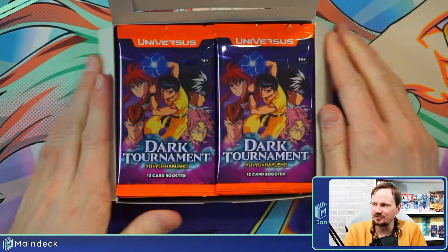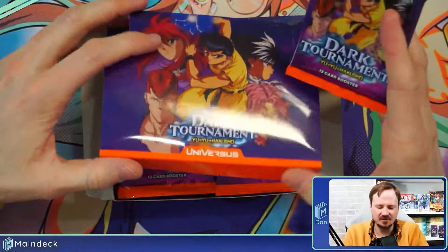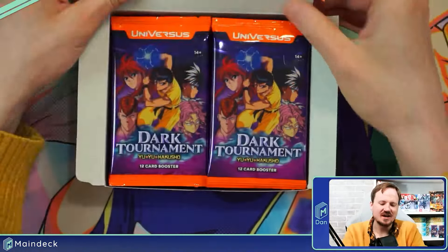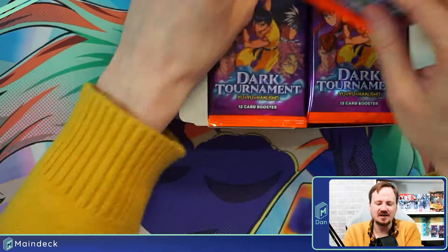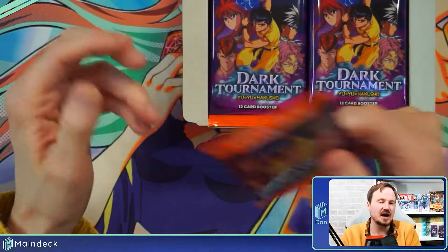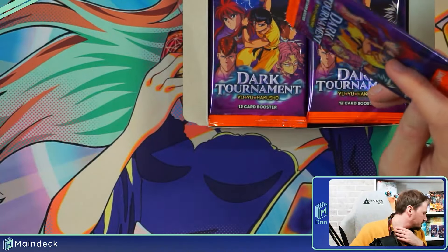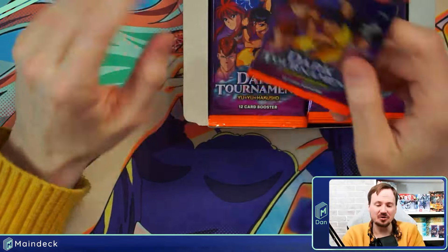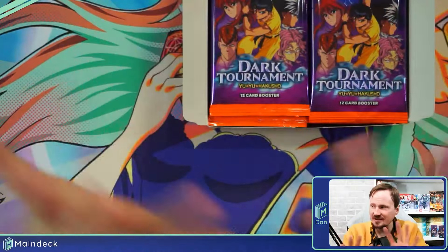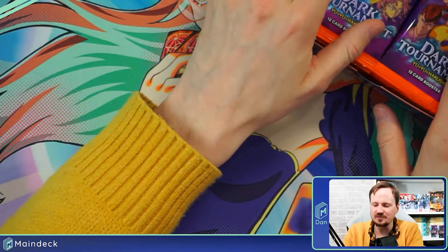I really like Universa's going for this orange on everything, really tying all their branding together. This set just says Universa's now rather than Yu Yu Hakusho CCG, which is great for understanding that these are fully compatible with the My Hero Academia sets, with the Cowboy Bebop and Trigun Stampede Challenger decks, and with the upcoming Critical Role Challenger decks and Attack on Titan later this year. It all gets played together — mix and match, put any cards in any deck.